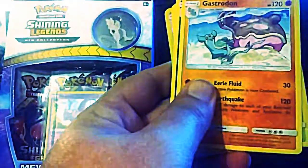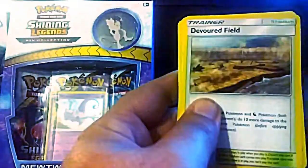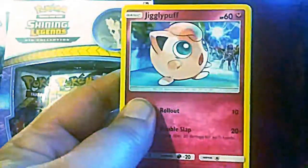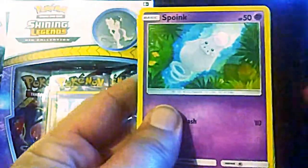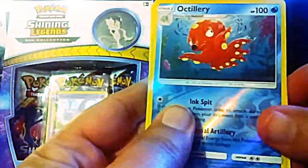That's awesome! A Fighting Energy, a Gastrodon, a Zoelus, a Devoured Field, Exeggcute, Jigglypuff, Houndour, Spoink, Mysterivus, a Reverse Holo Actuary, and a Regiroc. Okay.